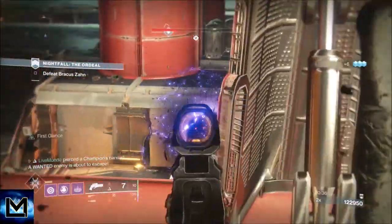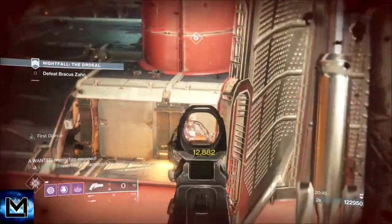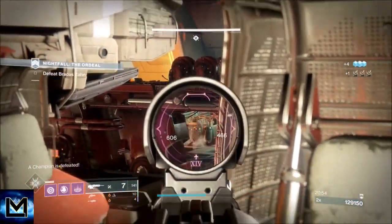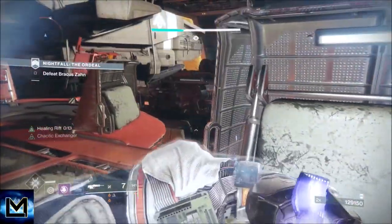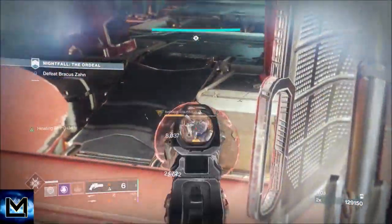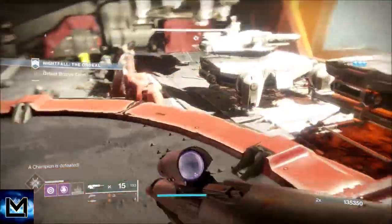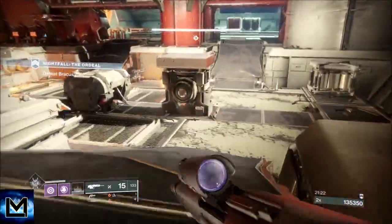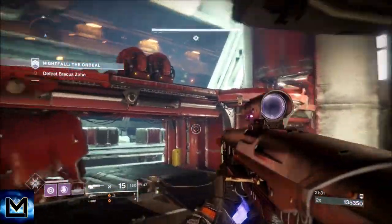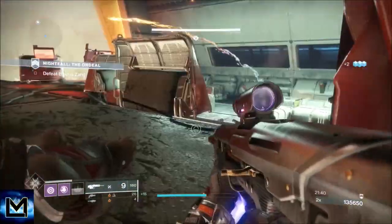Then we Nova Bomb, and hopefully he puts his barrier back up — but he's got nothing left, so we switch to primary and finish him. I did that slightly differently than I've been telling you, and that's the thing about strategy: strategy doesn't account for opportune moments. The two barrier champions moved far enough apart that I felt confident attacking one. Having the higher ground let me employ a different strategy. You do want to split them up — grenades help with that.